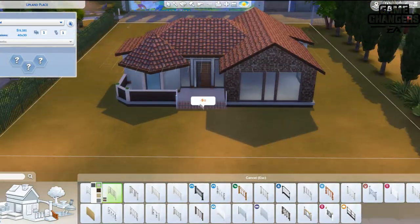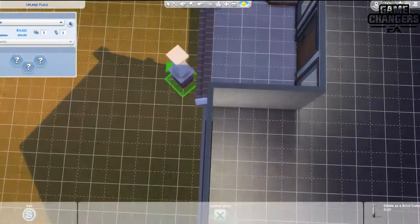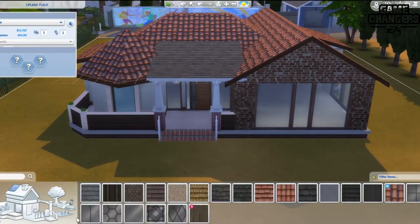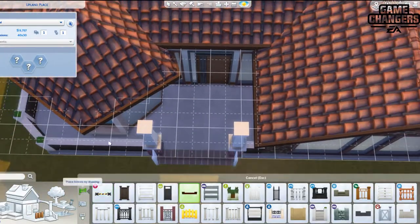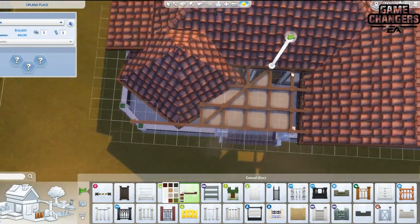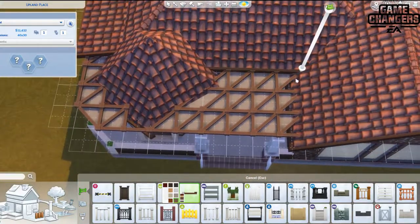On the inside, the house features some of the new media recording station items — there's a music one and then the video/YouTube machine one, I'm going to call it that. There are two different bedrooms: one uses the new mid-century modern bed, and the other one doesn't, but it fits really nicely with the side table from the pack. You guys will see it — it's just a simple but cute house.